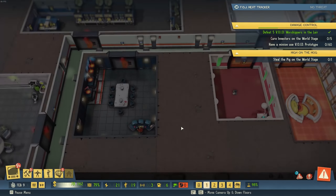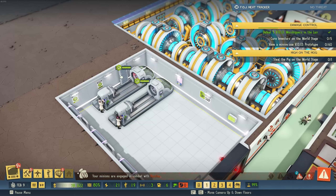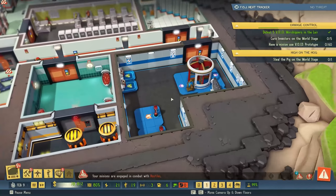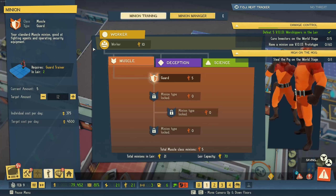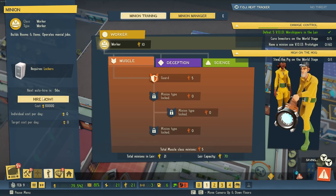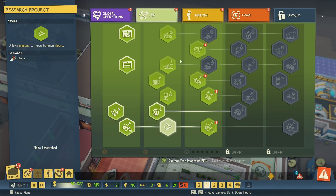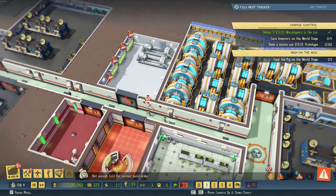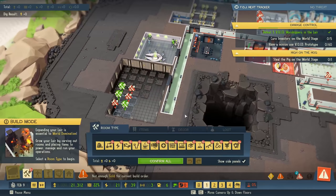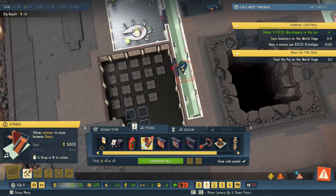Our minions have found the warehouse where the flying pig is being held — we need to steal it. We got another follow-up mission on 'High on the Hog.' We still need five more intel, but then we can do this mission. The main mission has started — already at 30% — so this is coming along nicely. We have a lot of money but I'm still going to start new money schemes so we always have enough, plus I'll need it for the second level. There we can probably use some more workers — let's also start another siphoning scheme in China for 20,000.